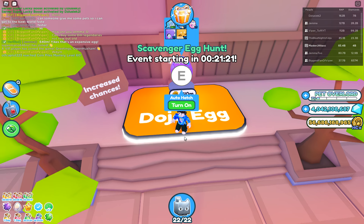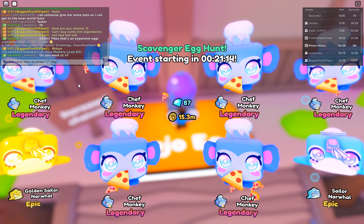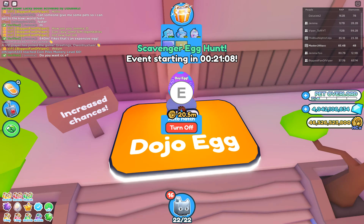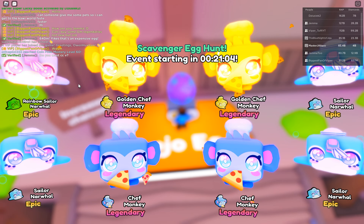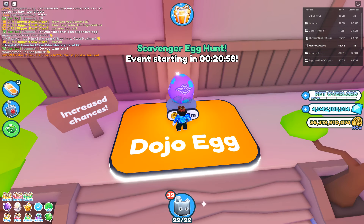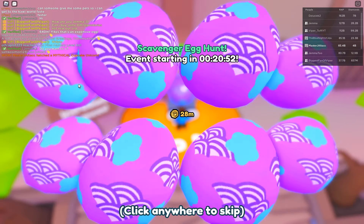These pets do look pretty good. If you want to send me stuff in the mail, make sure to send to my username — that'd be nice. We've got the dojo eggs, let's hatch these — hopefully get mythics left, right and center, but I think it's only the huge chances that are bonused. We got a first mythical after quite a while.